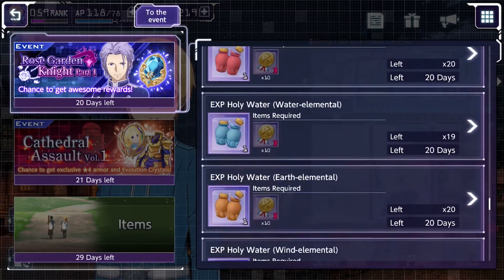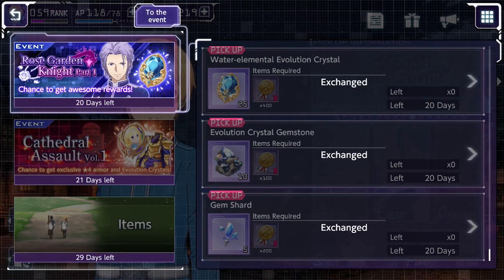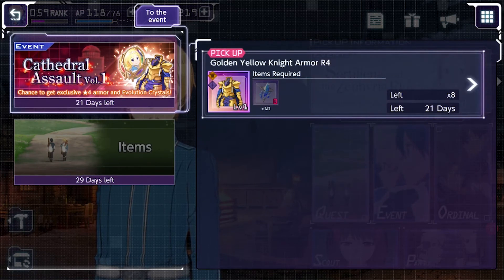Watch out for gem shorts — those are the first things you want to exchange. You also want to get the water limit breaking crystals. Although you can only get 75 now, when this event first came out you could buy a hundred crystals for around 100-200. I bought one and limit broke my Eugeo, and then maintenance came — about five hours long — and they changed it so you can only buy 25 for 400. I was so happy I bought it before that change.